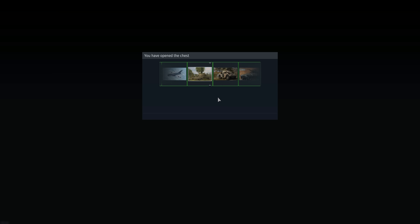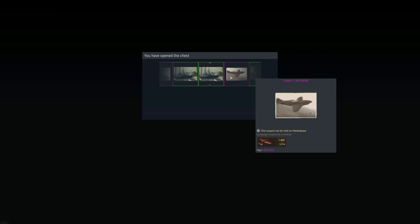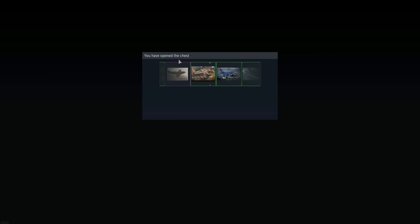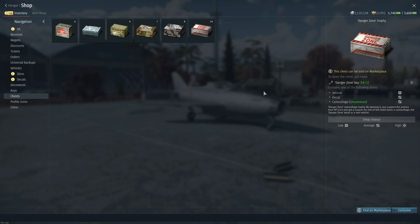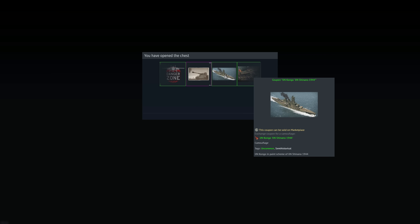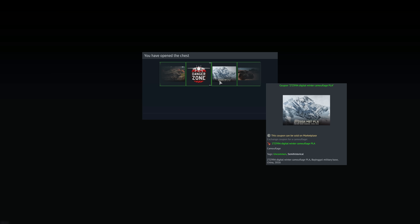Whoever gets that rare skin isn't making anything on it — you can't resell it. And most of these skins, even if you put them on the marketplace and make your 249 GJN back from the key price, Gaijin takes about 10% of that. So you're not really going to come out on top unless you sell something for 10+ GJN.